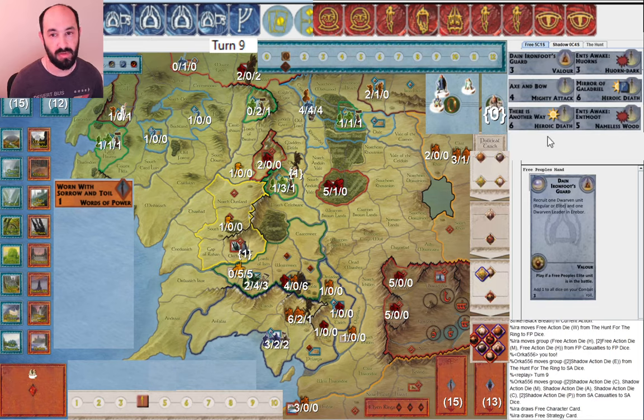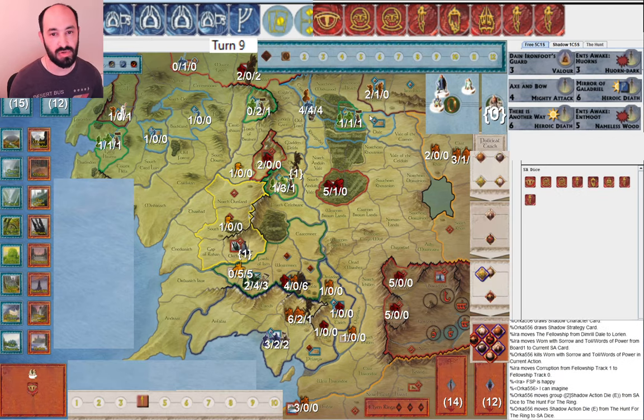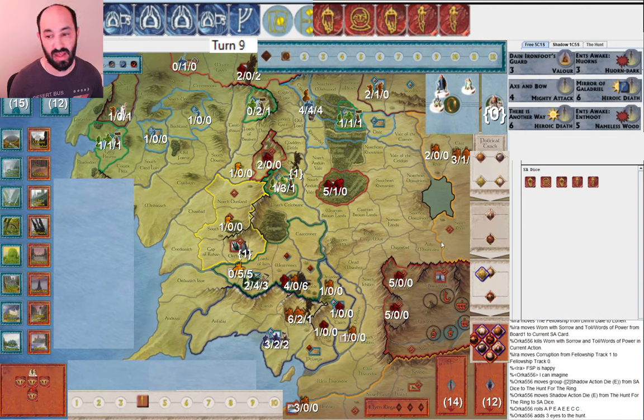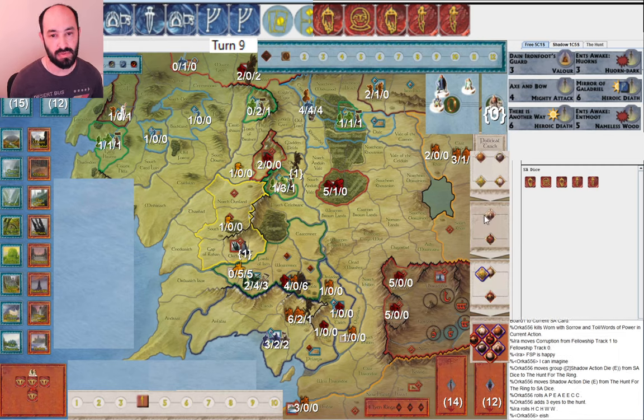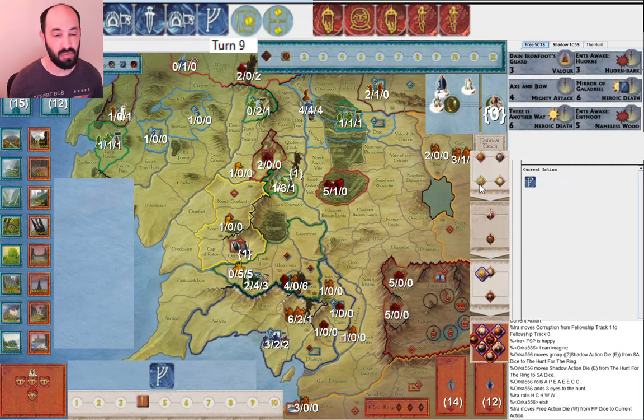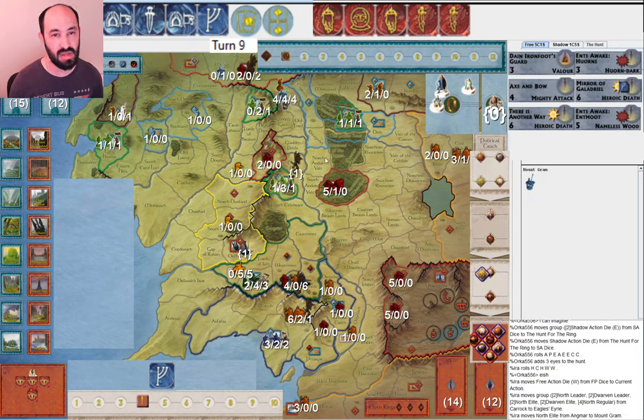Dain Ironfoot's Guard — I'm very happy to see that, gives me a little more breathing room. I don't have to muster up Erebor too much in advance, and Warren with Sorrow and Toil goes away. My opponent allocates one eye, rolls three, and I get a very nice roll with two Wills of the West. I definitely want to spend one in case they have Day Without Dawn and use it to move armies. Mount Graham is useful to avoid Shadows on Misty Mountains, and I'm preparing to attack into Mount Gundabad.